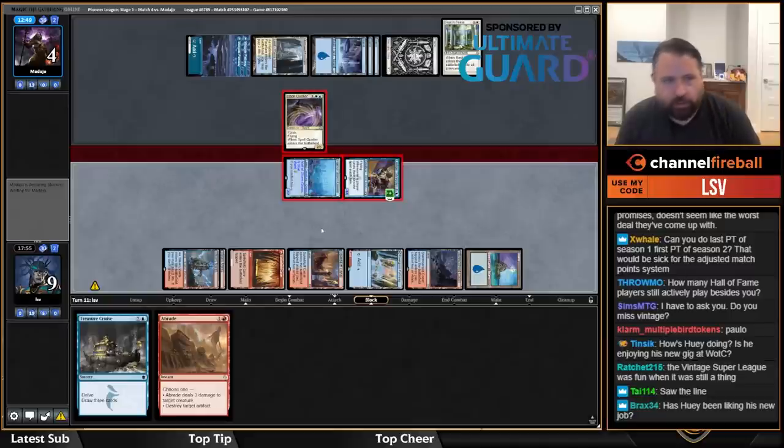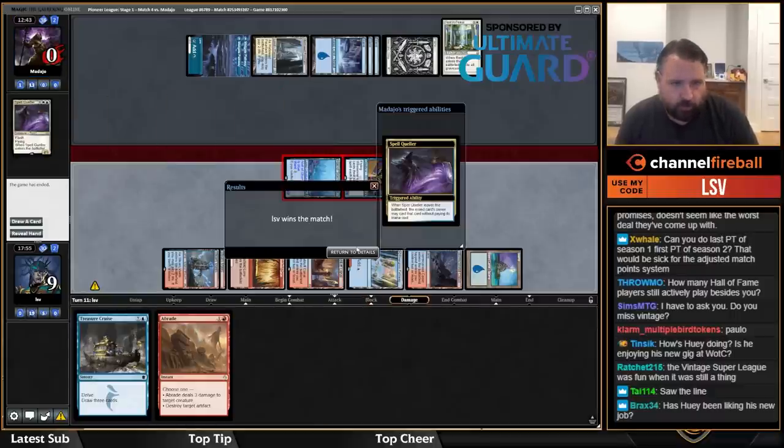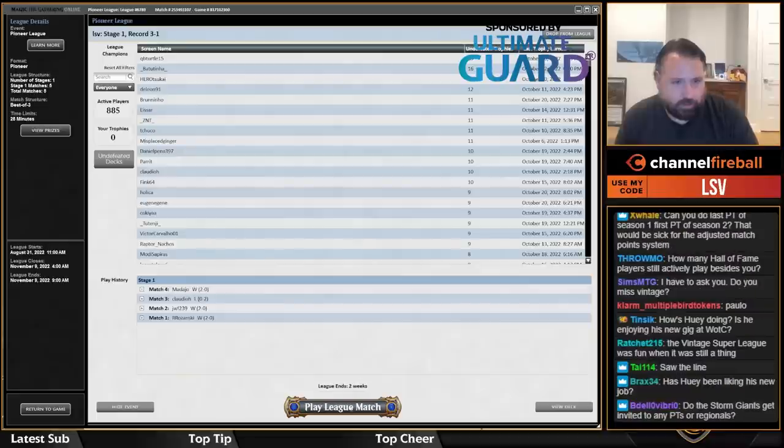Huey likes his job — he gets to work on Magic which is really cool. He works on organized play and I know he likes his team. Three and one — not bad, not bad.